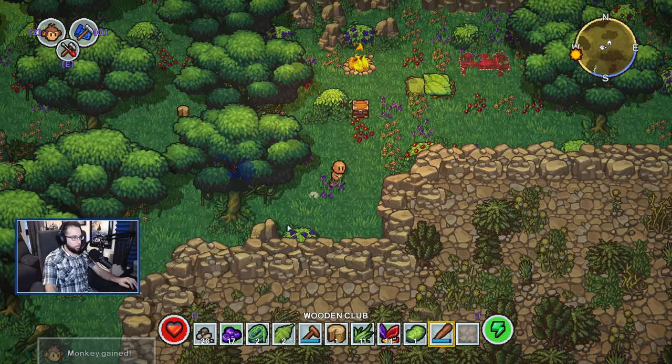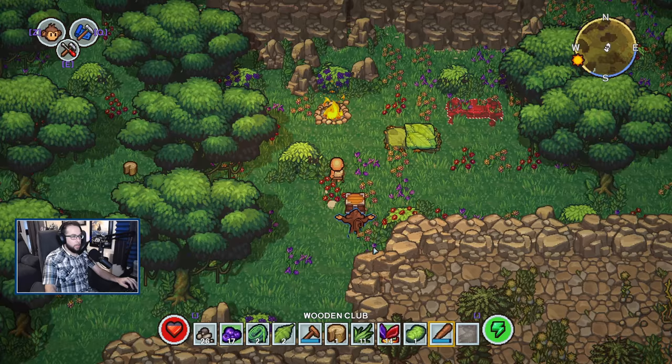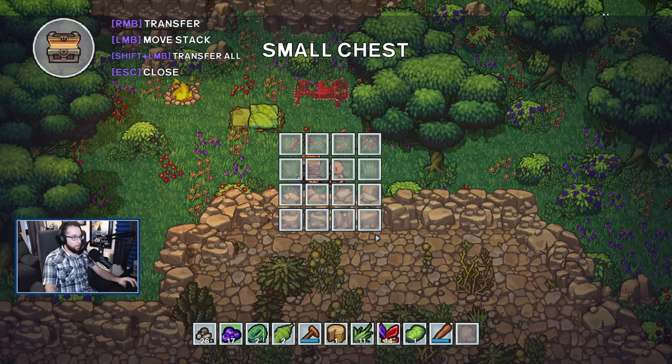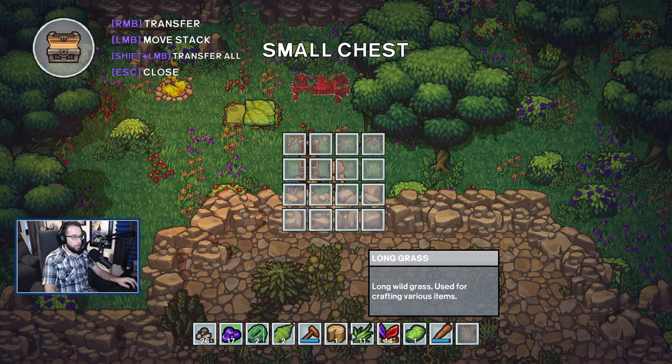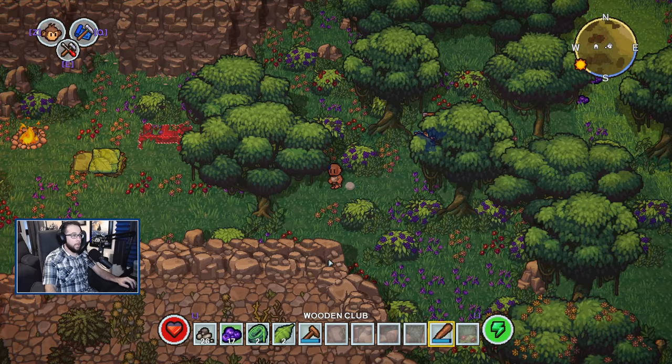This guy's already set to follow, but we're going to make sure he's following us, pick up our chest, and hand that over to him. Now you have a mobile storage box that will pretty much travel with you until you tell him to stop. You can open that up — he doesn't even have to plunk it down — we can throw all of our excess stuff in there and go about our business. That is the fastest and easiest way to expand your storage in the early game and it's going to save you a lot of time.